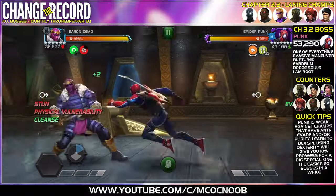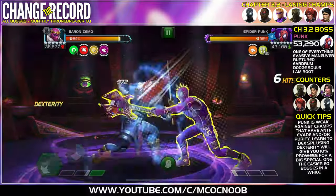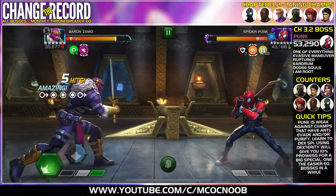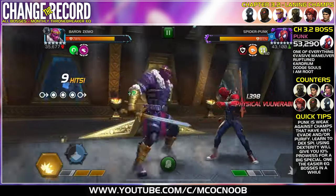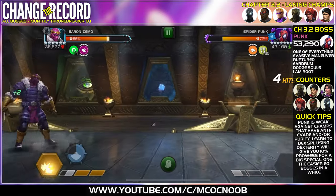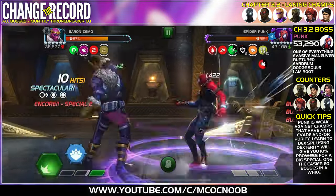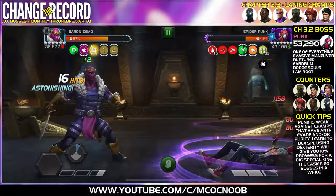The last boss is Spider-Punk — a very simple fight. He's more of an attacker this time around with new champions and less of a defender. The nodes are One of Everything, Evasive Maneuver, Ruptured Eardrum, Dodge Souls, and I Am Root. He's weak against champions with anti-evade or Purify. You have to learn to dex his SP1 — using Dexterity gives 10% Prowess for a big SP1. The easier you handle SP1s, the easier this boss.